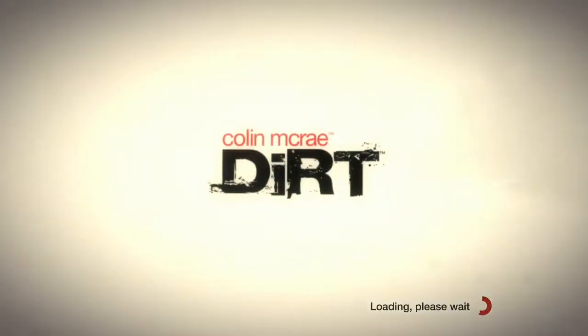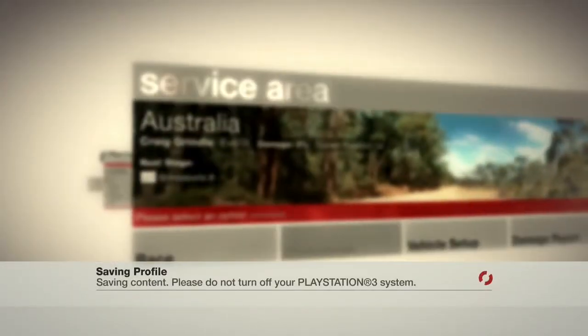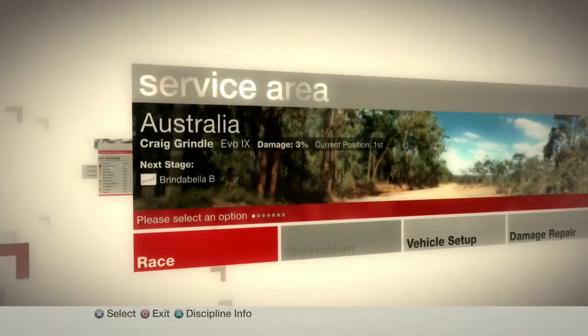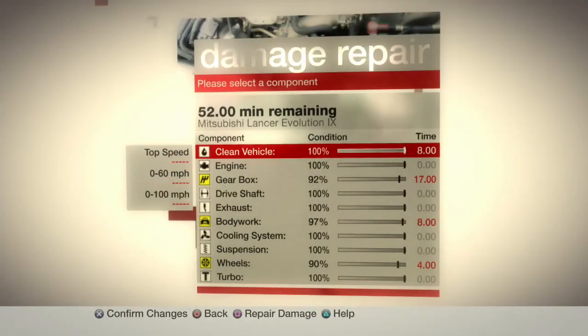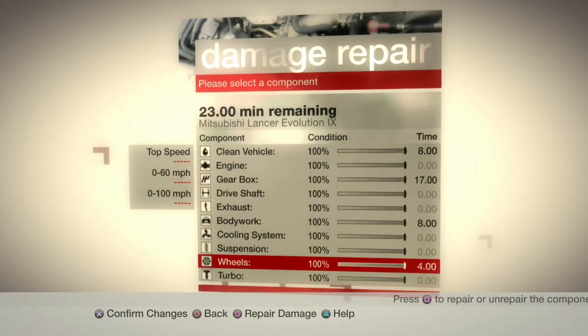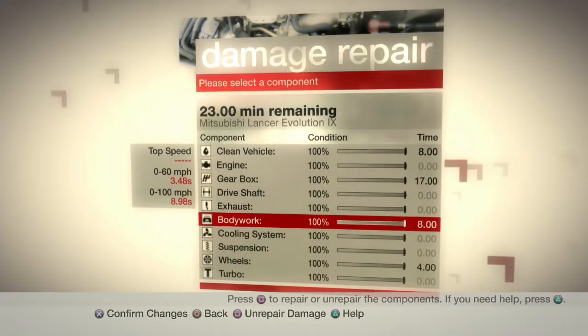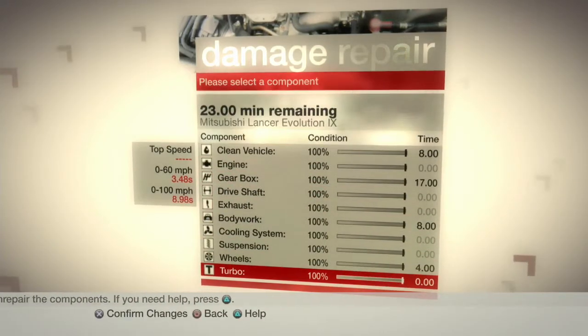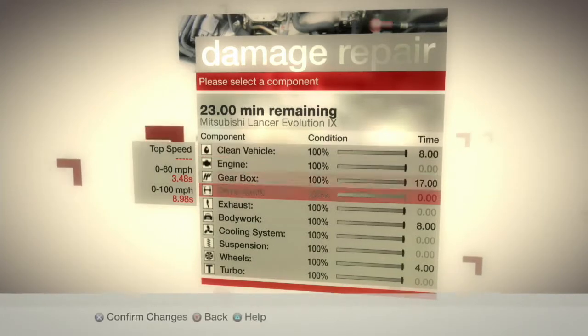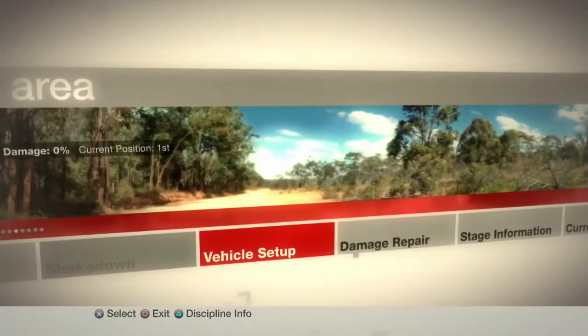We're going to take a look at the service area for the damage repair. For once we have literally minimal damage — the turbo was unimpacted, everything's fine. We're going back in with zero percent damage — let's do this.